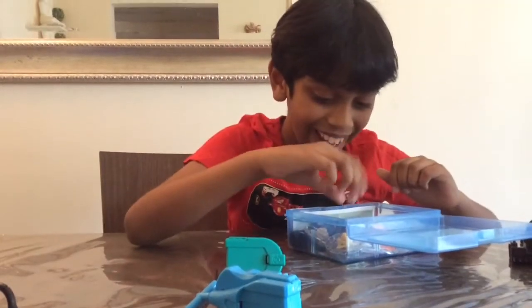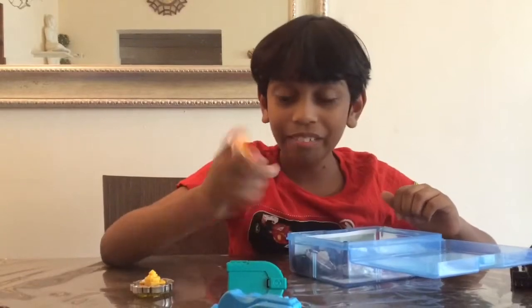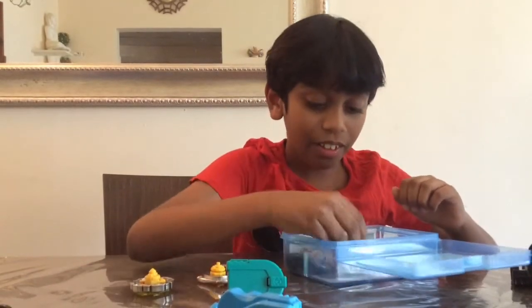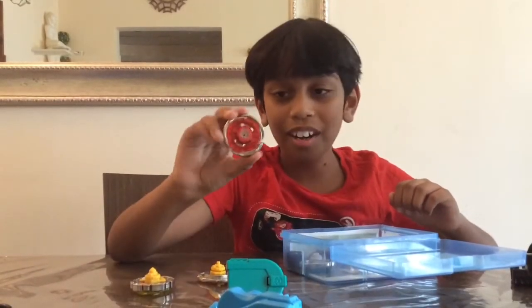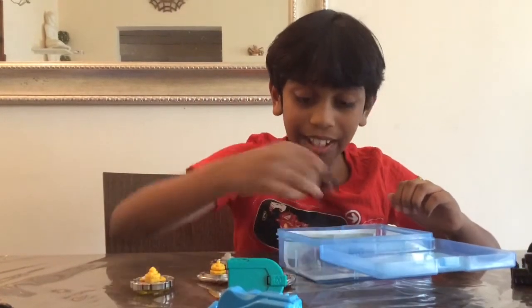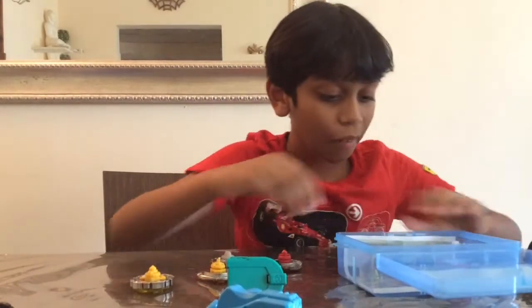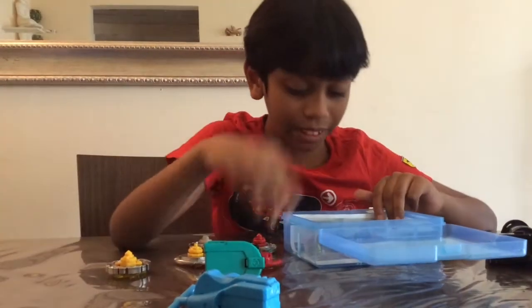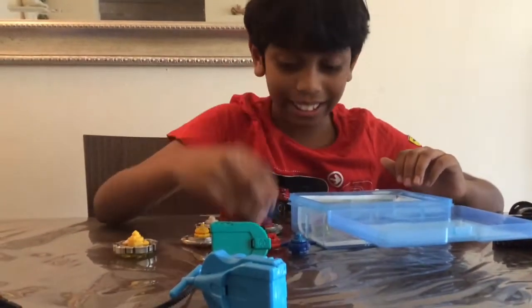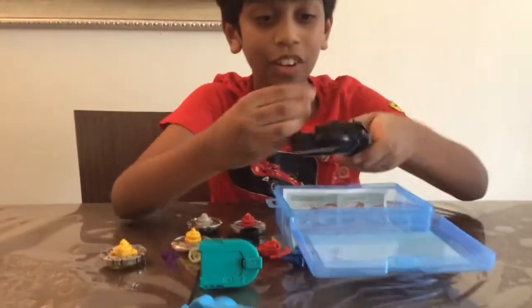And the rip cord thingy. We got Dark Bull, which is yellow, Phoenix, and then Leon. I think this is for opening it. And then we got some tips — this and this — another one, and then some more tips and even more tips. I think this is for the launcher.